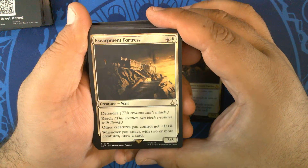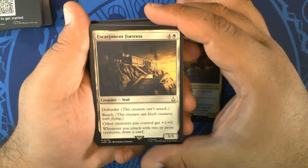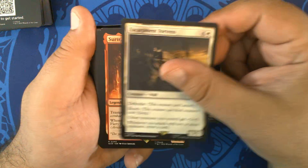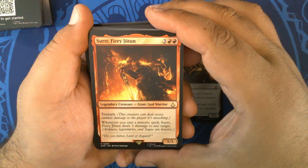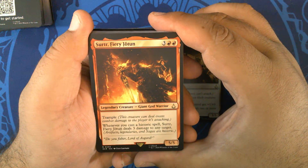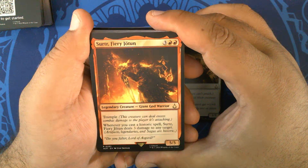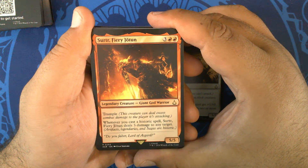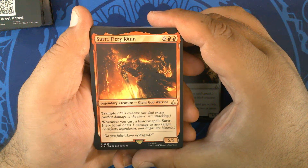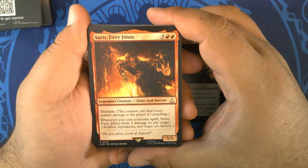Escarpment Fortress — four and a white for a 3/5 Wall with Defender and Reach, so it can block flyers. Other creatures you control get +1/+0. Whenever you attack with two or more creatures, draw a card. Surtr, Fiery Jotun — three red-red for a 5/5 Legendary Giant God Warrior with Trample. Whenever you cast a historic spell, it deals three damage to any target. Artifacts, legendaries, and sagas are historic — I think there might be some interesting combos with that.